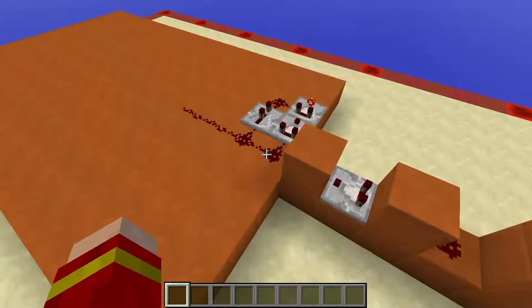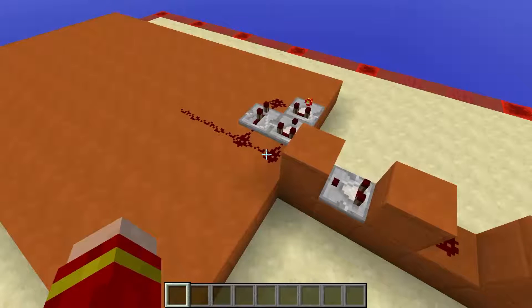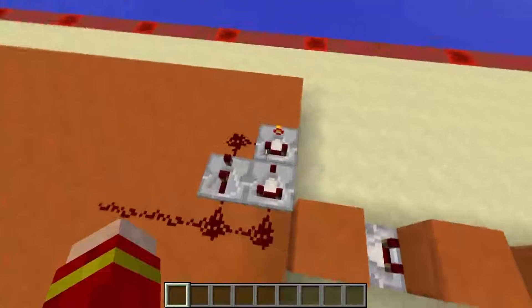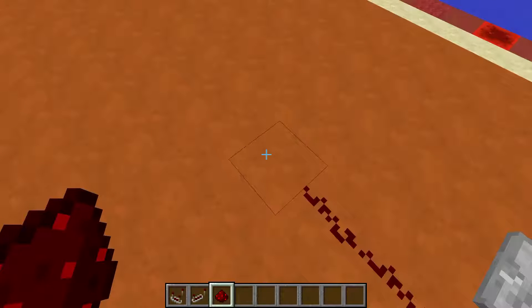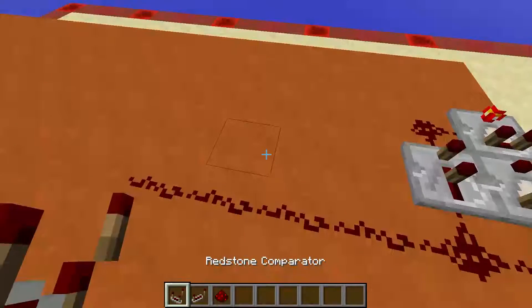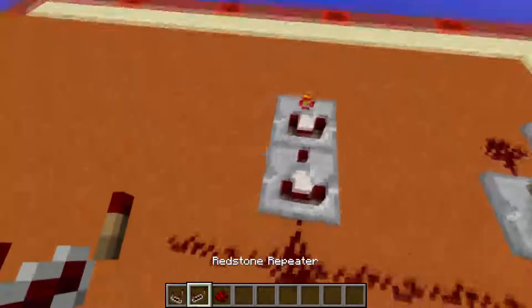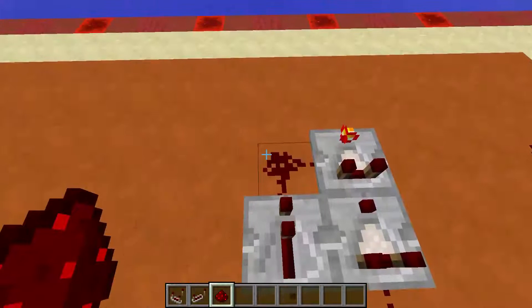This little chip detects a redstone signal that is exactly at power level 1 when it arrives. Anything more gets repeated and chokes out the signal at the second comparator. To build it, you just place your dust, place a comparator, another comparator in subtract mode, a repeater, and a redstone dust.